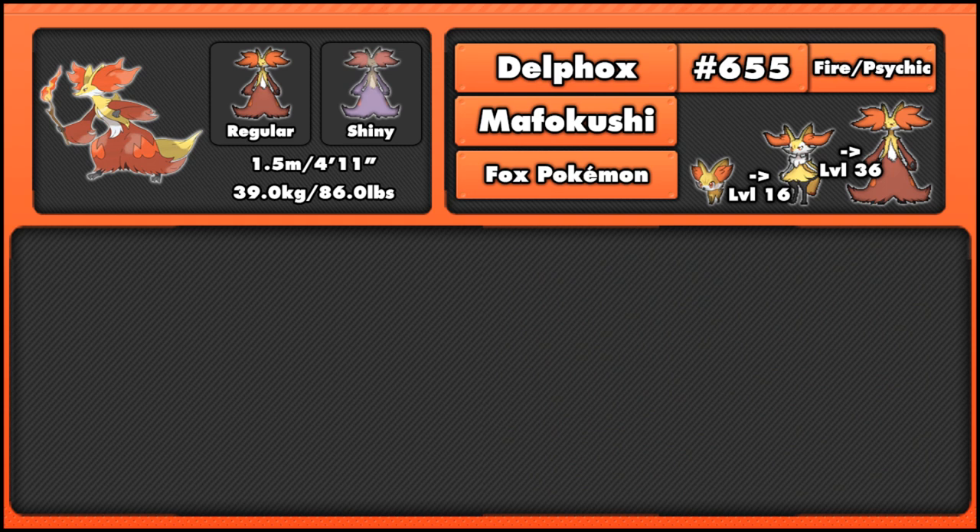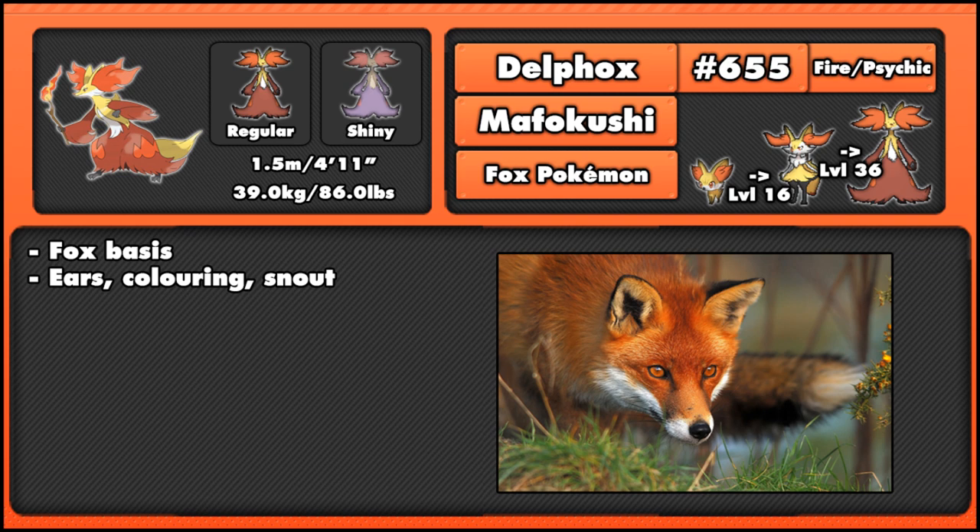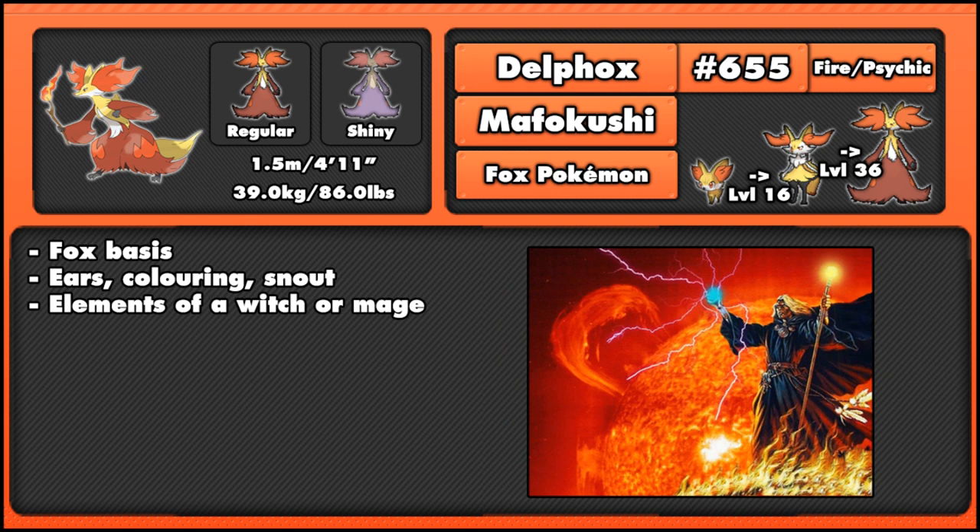As you would guess, there are still fox bases for Delphox here — mainly based on a fox with the ears, the colouring and the snout. But it has elements of a witch or a mage as well, including the Psychic typing and the use of a wand as a method of attacking. This obviously comes from the RPG trio for the Kalos starters, where Chesnaught represents a knight, Delphox represents a mage, and Greninja — as we'll find out in the next episode — is based on a ninja. Ninjas are good against mages, mages are good against knights, and knights are powerful against ninjas.